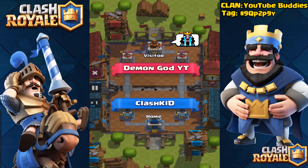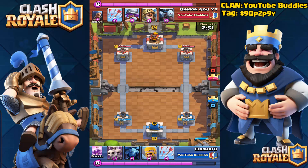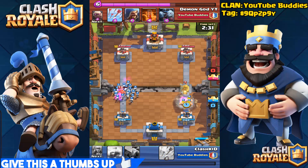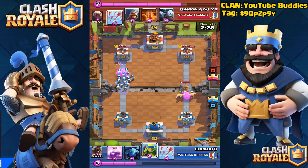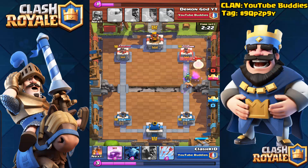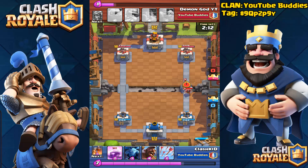This one I did pretty good — I defended well and he only got one crown, which is pretty amazing. I think he started the attack first. I used barbarians to defend. He had the prince and musketeer but they're all gone — wizard, I really hate you. I actually did well in this because he only took one tower, and that's very good against a level eight.